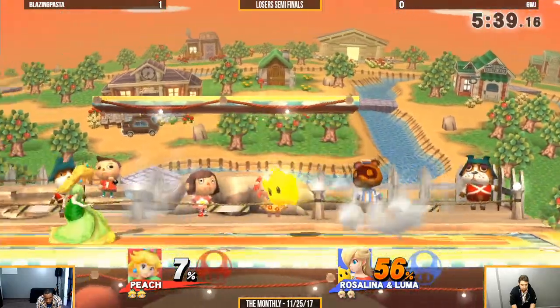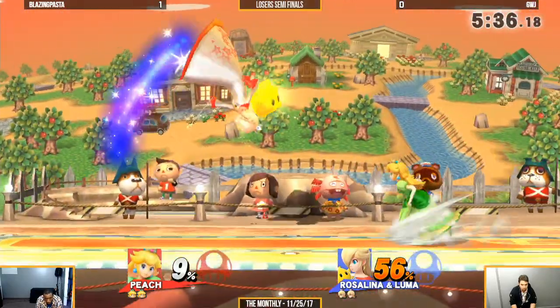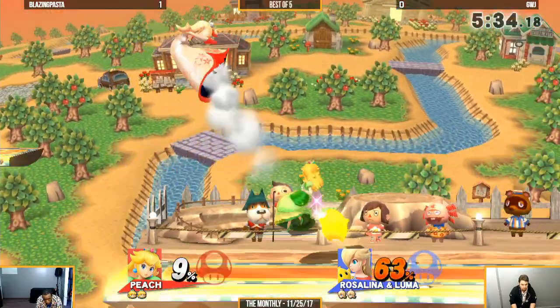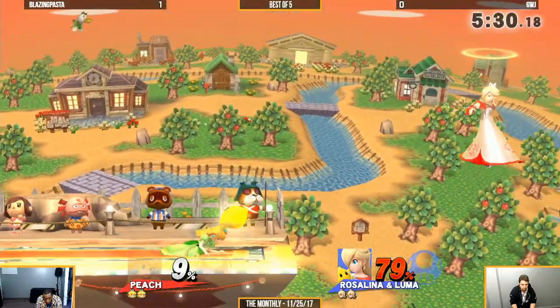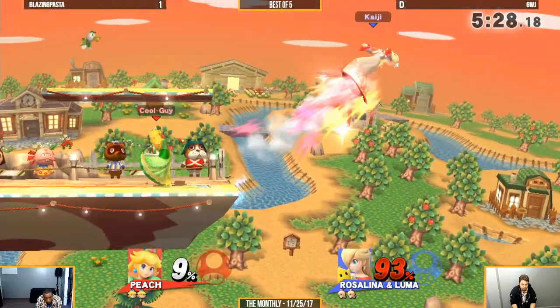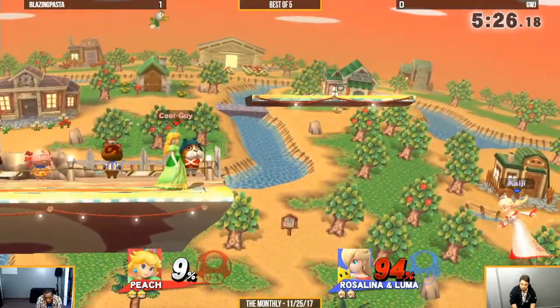However, this does not seem to be one of those times, because he's starting off quite strong. Only 9% so far. Hits him with the booty — double forward smash gets both of them off stage.